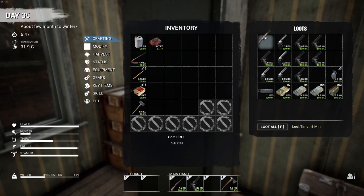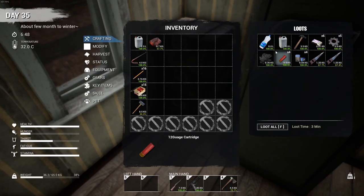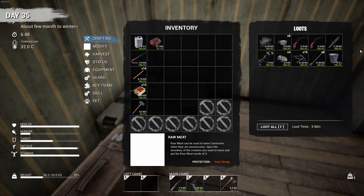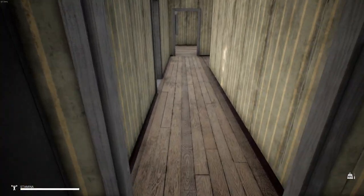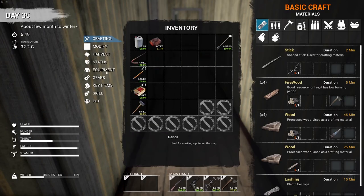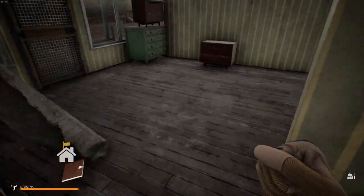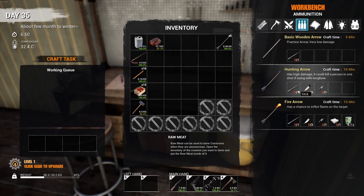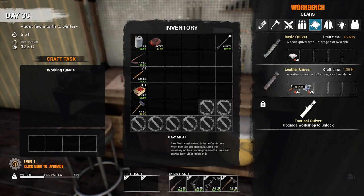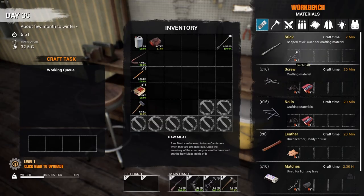We need to find the bow we got. There it is — we'll put that down there and take the hunting arrows. We need a quiver too. Let me check the recipe: it's six leather and three sewing kits.